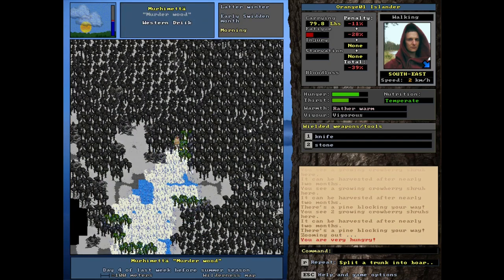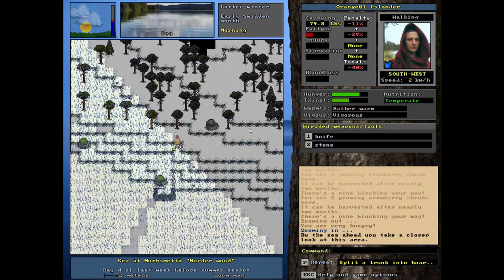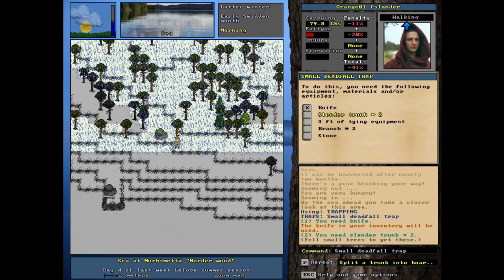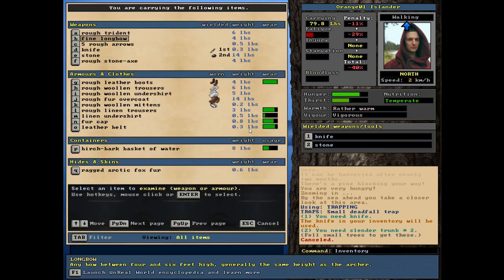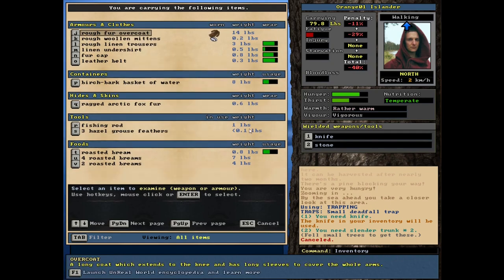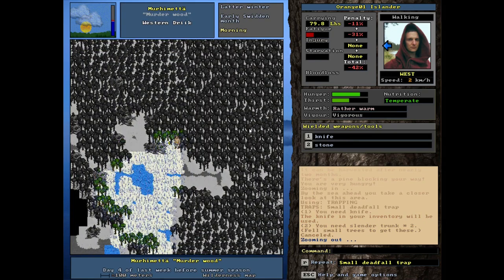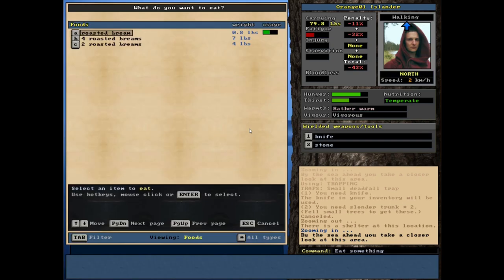We're not really getting much luck now. We'll put another trap somewhere around here - right here. Let's see - trapping, deadfall trap. We need slender trunks, but I don't think we have the tying equipment with us. Yeah, we might not have the right stuff for making the trap. That means we need to go back to camp - might as well work on some skis or something. We'll see what I end up doing in the next episode - thank you for joining me, this has been Orange One.